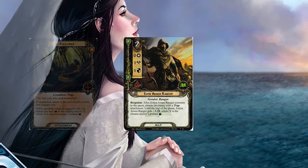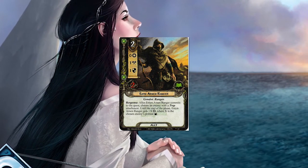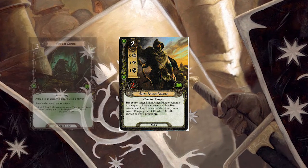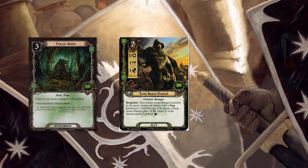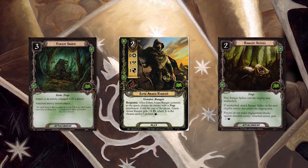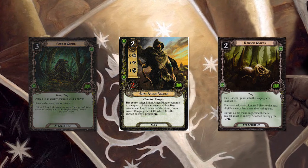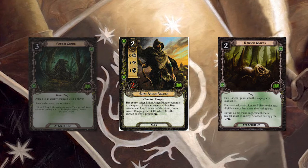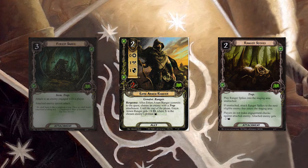The Meneldor Ranger can also just pick any enemy with a trap attachment. If you've used Forest Snare to keep another player from being attacked constantly, or Ranger Spikes to keep an enemy in the staging area, you can pick those enemies as well. In particular with Ranger Spikes — though it does reduce the threat — the Meneldor Ranger looks at the printed threat, not the modified threat, which is pretty sweet.